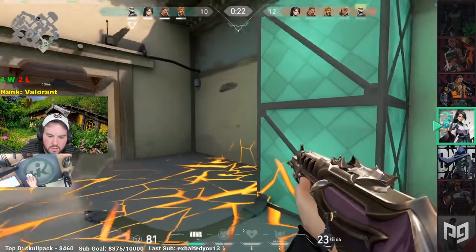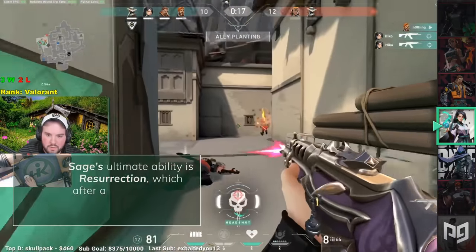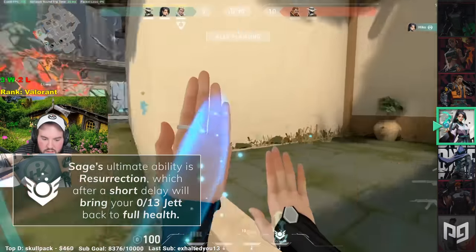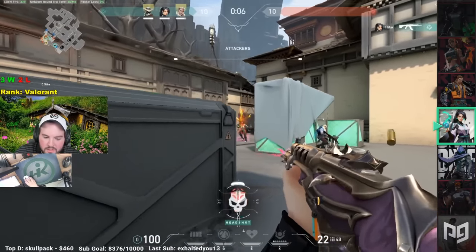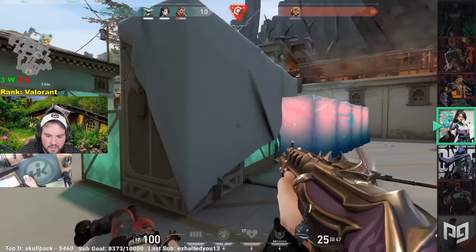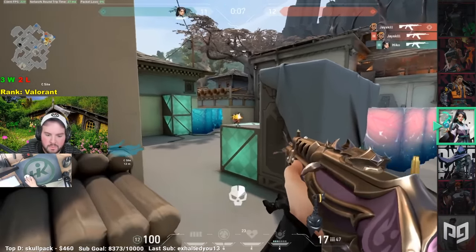Want to know what's even better than being able to heal anyone on your team? What about the ability to revive anyone on your team? That's right — Sage's ultimate ability is Resurrection, which after a short delay will bring your 0-and-13 Jett back to full health. Sage is highly picked simply because of how instrumental a healer is to a game like Valorant, with no health packs or regenerating health. If you're someone who likes to make calls and communicate while healing to support your team, then Sage might just be the agent for you.